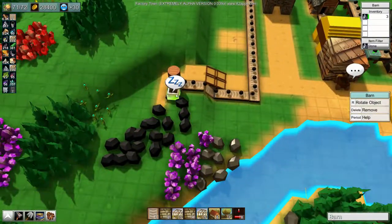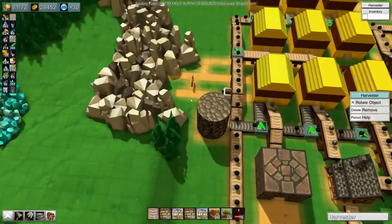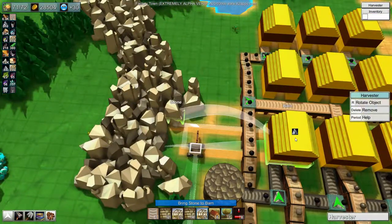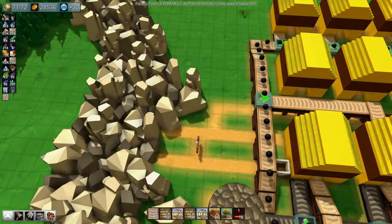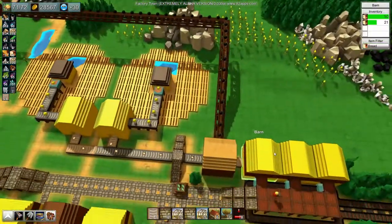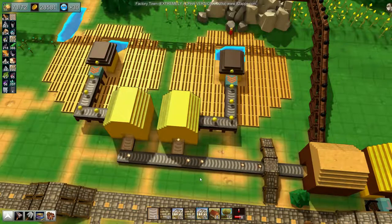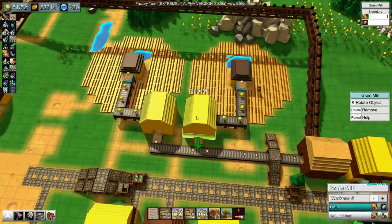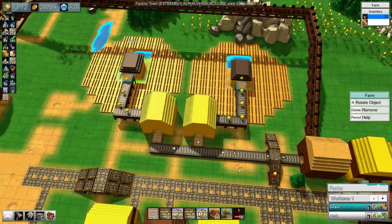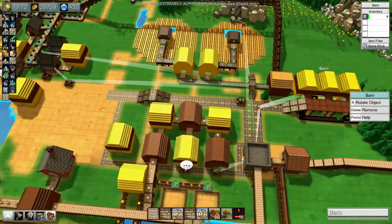Okay, we've got coal just absolutely blacking out everywhere. The grain mills are getting wheat as fast as possible — well, technically not, because we could increase the workers, but we don't have the population. But we can't actually sustain this current trend — I think we are struggling for stone.